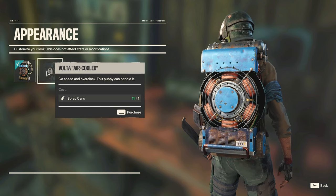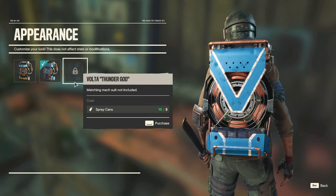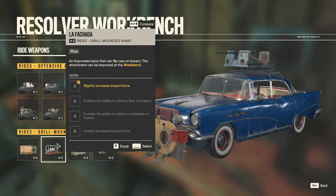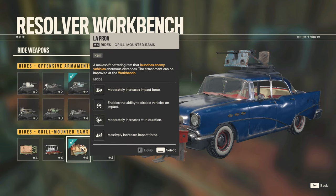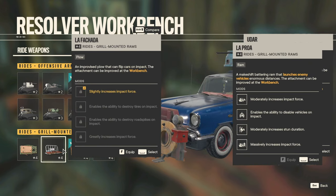Sure. Makes it look a little bit new. Go ahead and overclock — this puppy can't handle it. Are there dogs in that? And ride weapons — I think I'm okay with them, I guess. They all kind of do the same thing: disable vehicles on impact, force, stun. That's force, disable, stun, impact. Impact, destroy tires, destroy road spikes. And force — that one's actually different.